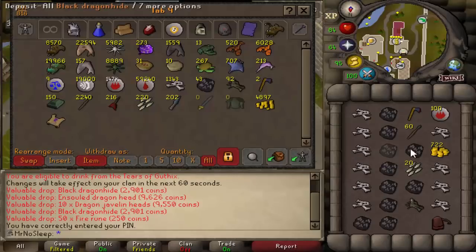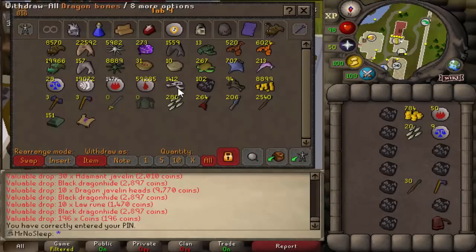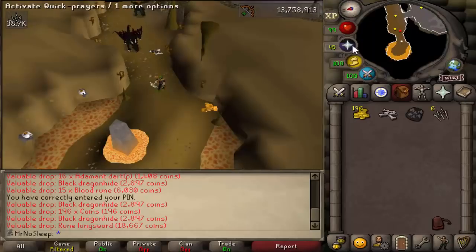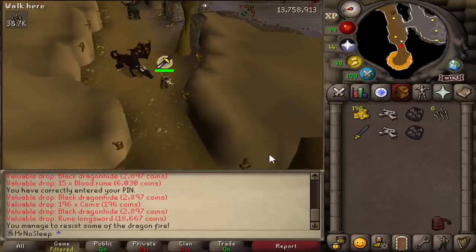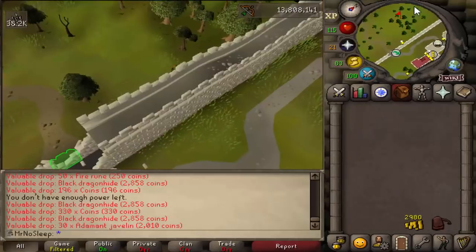There was a point in time where I did put on my dragonfire shield — I do have one on this ironman account. I actually got it from these very black dragons just about three years ago on kill count 240. There's nothing wrong with using it; you will save yourself a lot of damage even if you are safe spotting, for the occasional times that the dragons do hit you. But since I was safe spotting with range, DPS does matter, so I went with the Armadyl buckler.